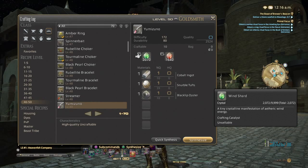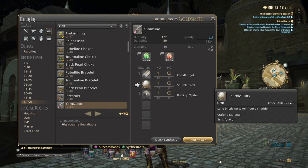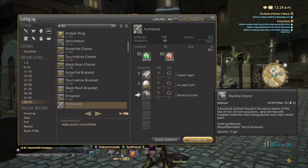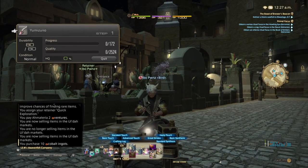We have six wind shards and six fire shards. I've also picked up some cobalt ingots, which on my server are really not that expensive. I could have mined them all, but I'm just going to save time and do that stuff later if I need to. Some snurble tufts, which I already had a bunch, and blacklip oysters, which are pretty not expensive but have a nice little price on them here on this server. So we have those things. Let's go ahead and craft some up.